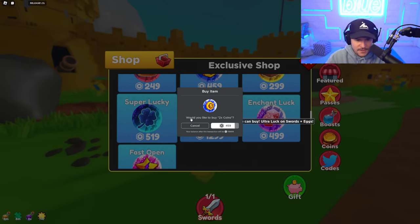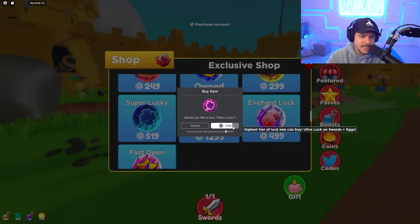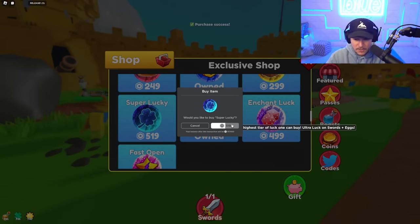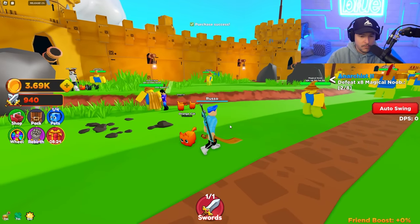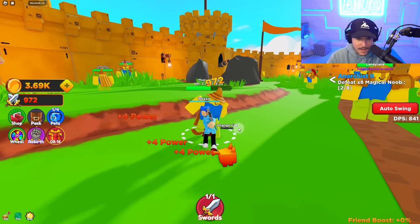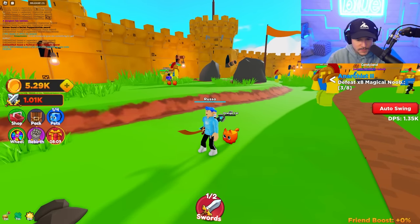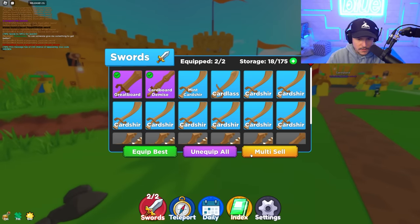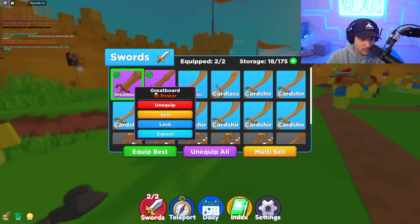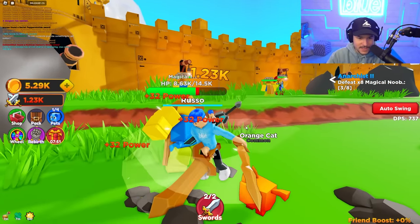We have Dual Wield now, so we can do double the damage — it's about to be crazy. And as always, everybody's going to ask what this game is called — I always link games in the description, and it's called Noob Slayer Simulator. Not sponsored or anything. I'm doing a lot of damage, getting critical hits. With Dual Wield, where are my two swords? One out of two. The two best ones I have are Great Board and Cardboard Demise. I'm equipping both — that looks so cool. Now I do double the damage, basically.